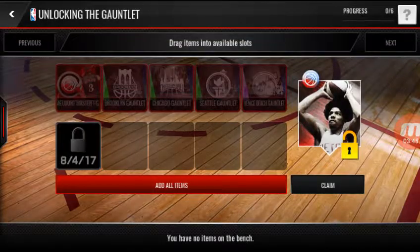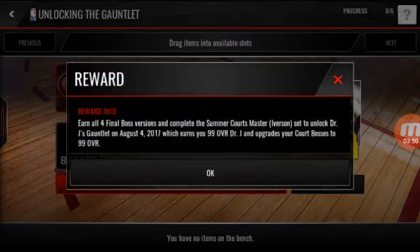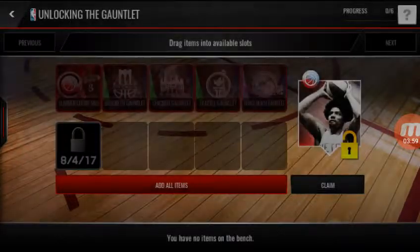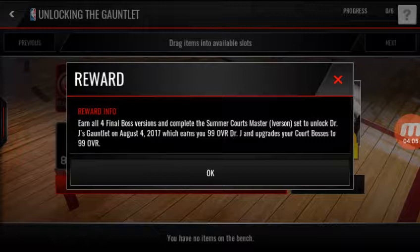I know these gauntlets. This is supposed to happen tomorrow — if you look at this it says: earn all four final balls, complete the master Iverson set to unlock Dr. J's gauntlet on August 4th, which earns you a 99 overall Dr. J and upgrades every single court boss.